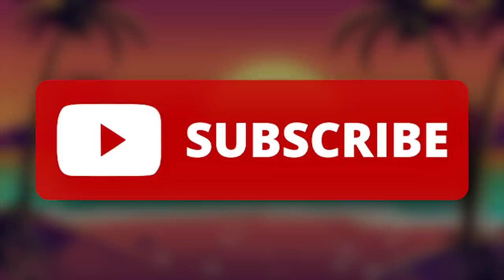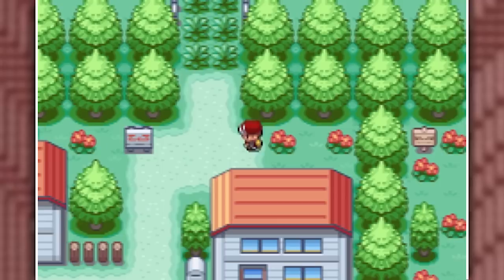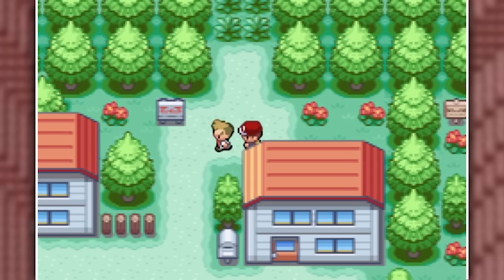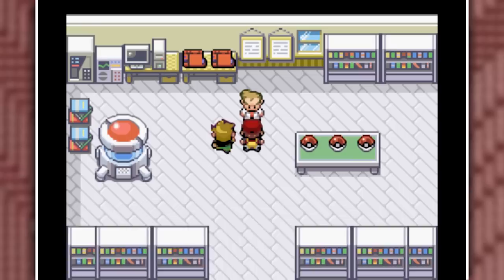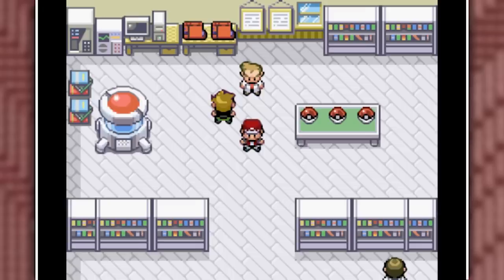Let's jump right into Pokemon Charged Red with only shiny fusion Pokemon. As we step foot outside of our house, we already see that the town has been changed around in structure. This is actually a recurring thing across the entirety of the map — every single route and town has been changed to give the Kanto region a new stylish look.